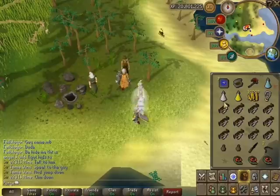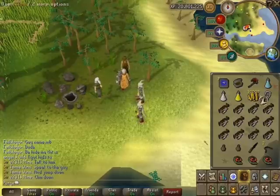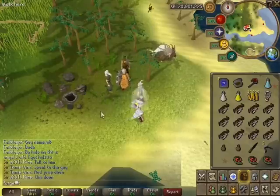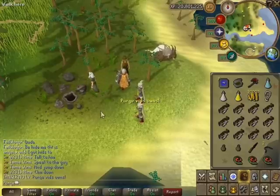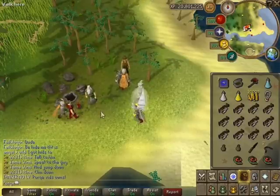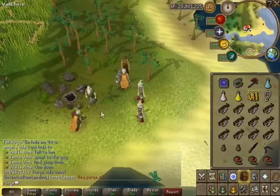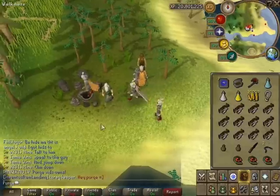I took potions because you need to kill stuff down there. Before I go any further, just like my previous video on the dragon defenders, it is very very crowded down there because it's the first day it's out. Anyway, let's go in there and see what it's all about, and I'll go into the new Abyssal Vine Whip a bit later.